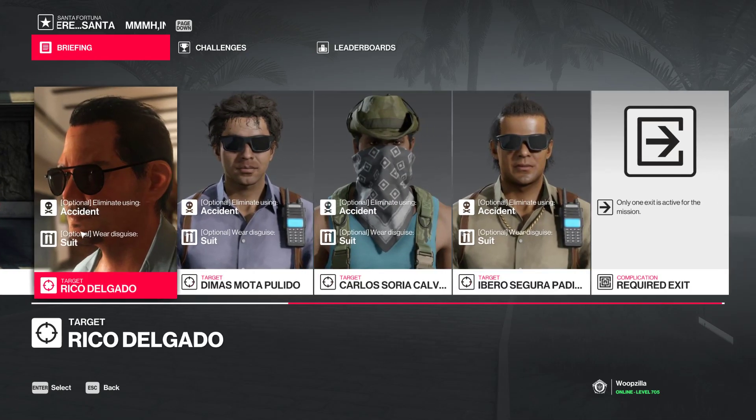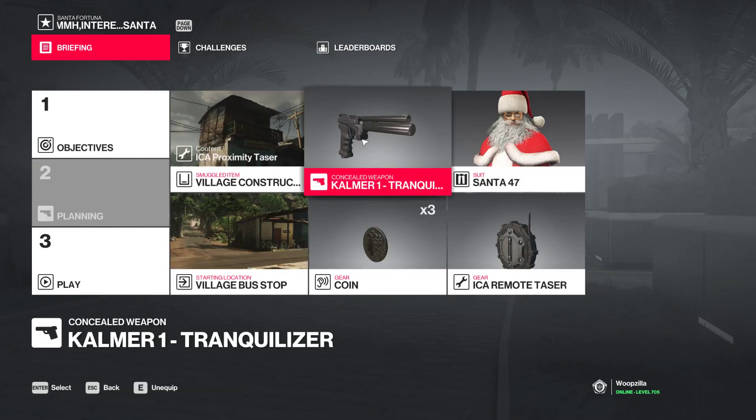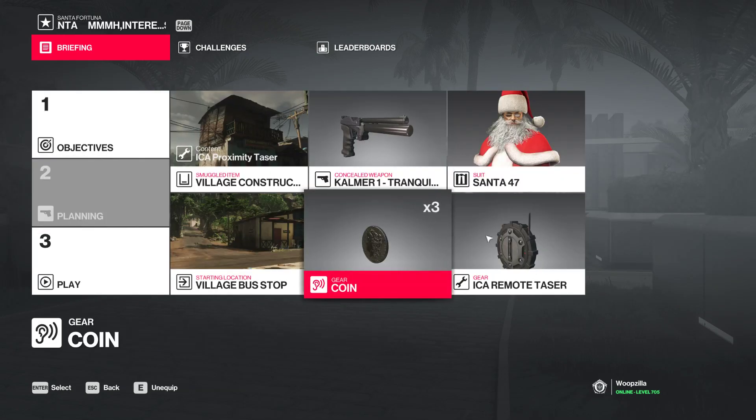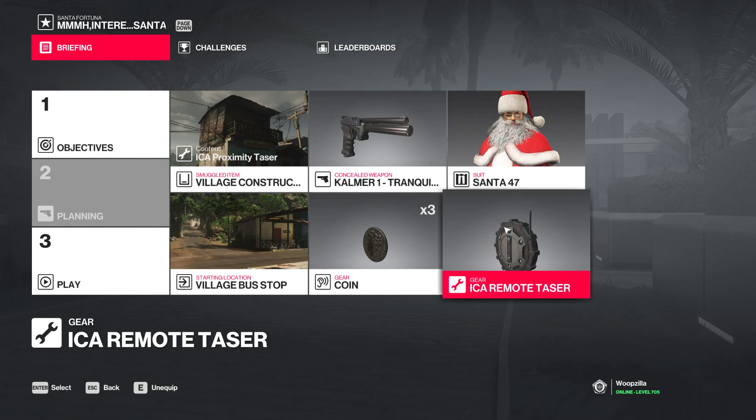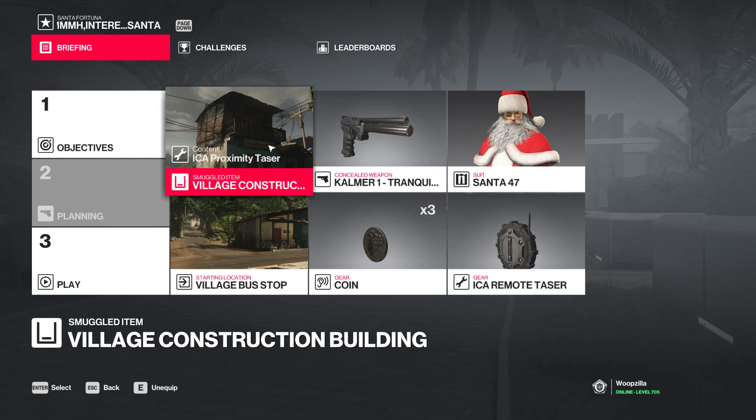We are taking out these four targets in an accident in a zoo. Only one exit is available. We will be using a tranquilizer, some coins, and a remote taser. I think you get the remote taser from this map by doing mission stories — the main mission. I'm not sure on that though, so you'll have to look that up if you don't have it.